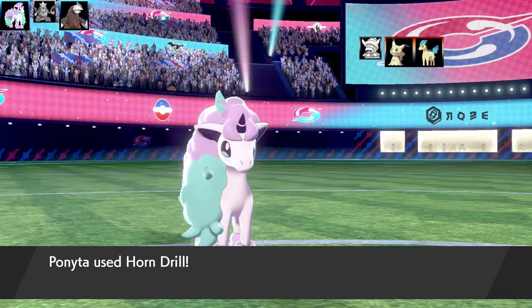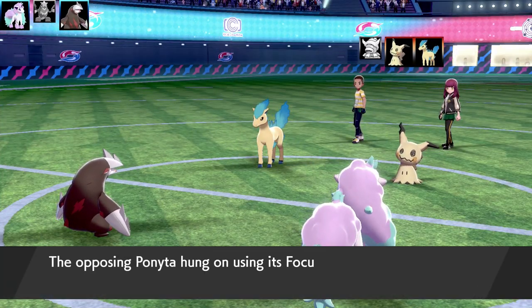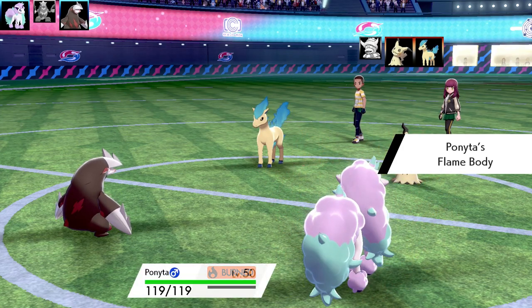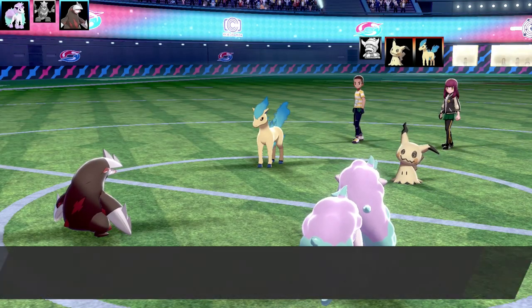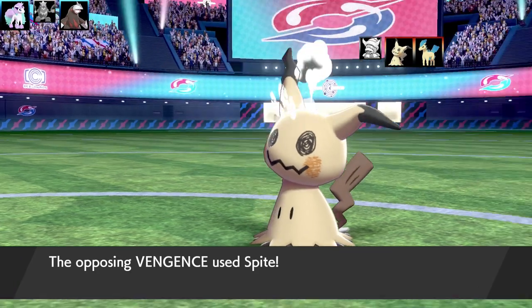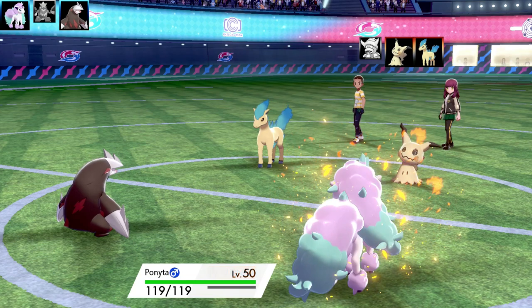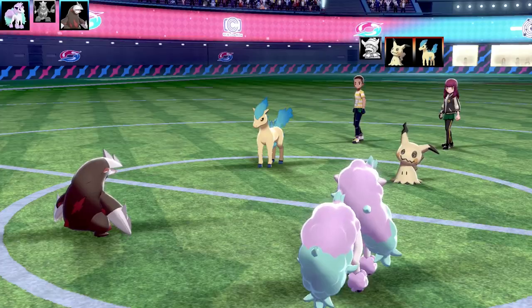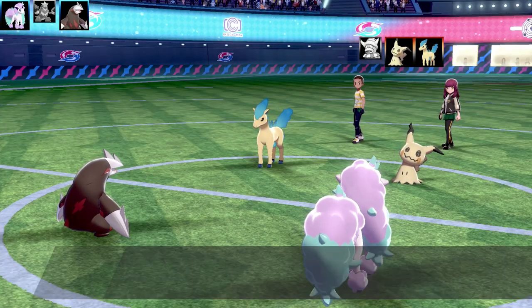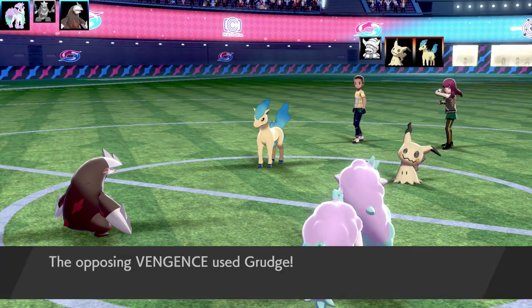Ally Swap fails, Ponyta goes for Horn Drill — the opposing Ponyta has a Focus Sash. The cool thing is I got a Horn Drill plus Flame Body which essentially burned the opposing Ponyta, so it could go down to burn damage eventually. Mimikyu finally goes down, but it had a Focus Sash — and then it used Spite, which got rid of the PP of the One Hit KO moves. We had strategies based on One Hit KO moves and wanted damage dealt only by those moves.